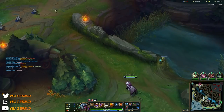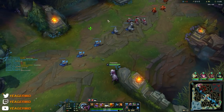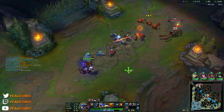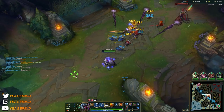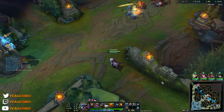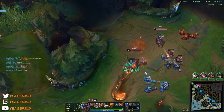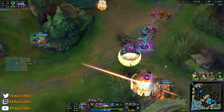Remember that you can rotate your W while your ultimate is active, so you can let it rotate and then select the right card while you're teleporting — or you can do it before. Either way works, and it helps you get the right card ready so that when you teleport the opponent gets instantly stunned.